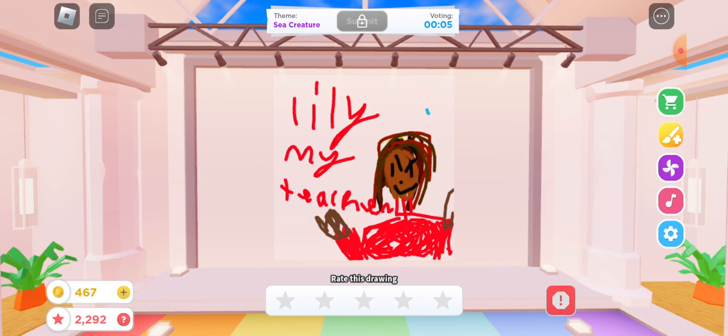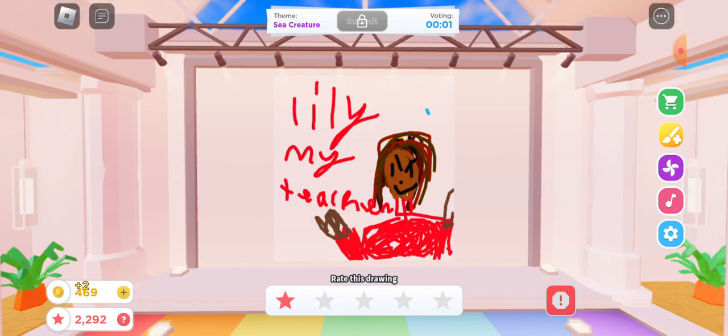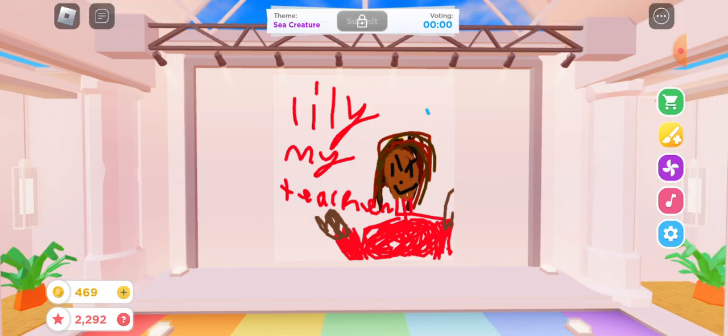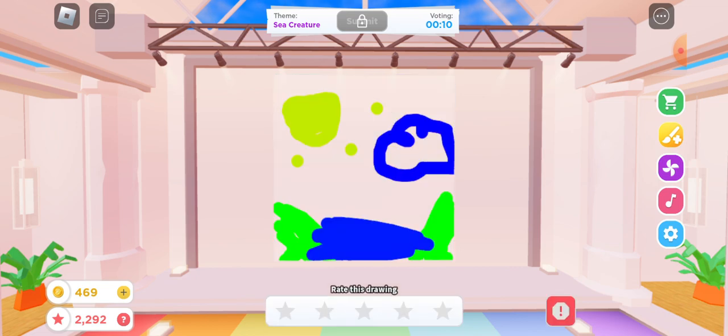Oh, it's my teacher Lily — it's supposed to be a sea creature. I'm gonna give it one star because it's not a sea creature. There's mine — it looks so cute! It's a whale and a fish. I could have done sea grass, because normally they have that at the bottom.